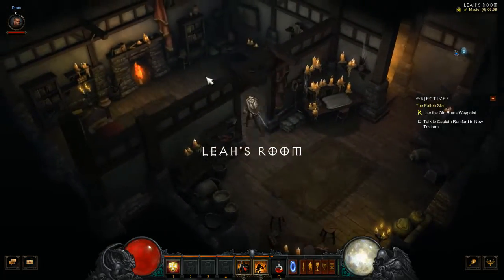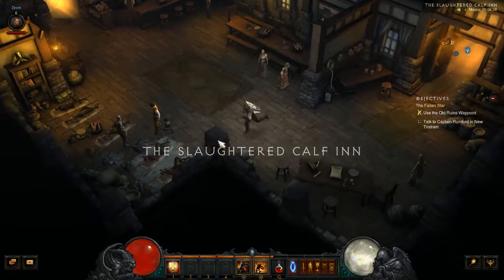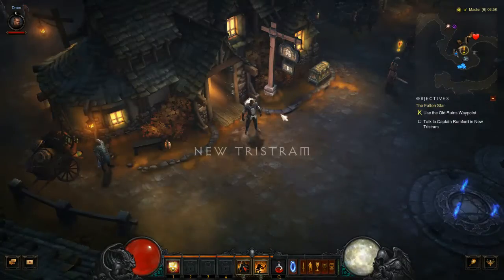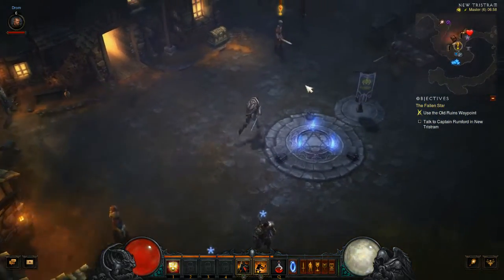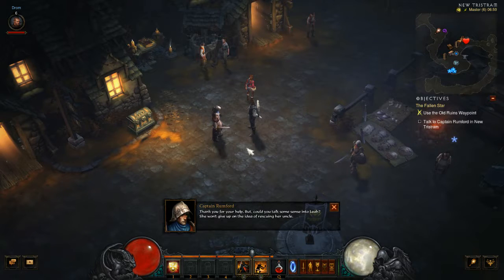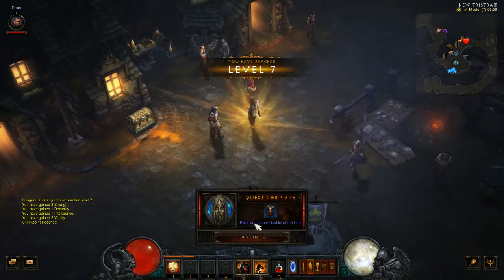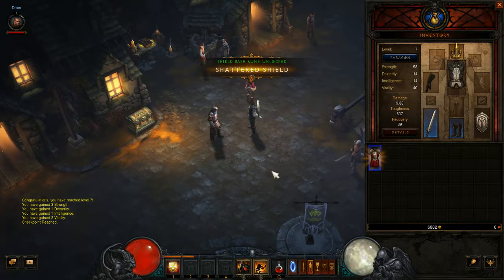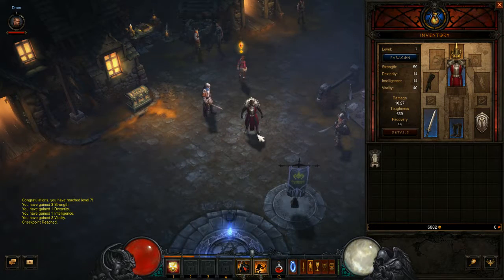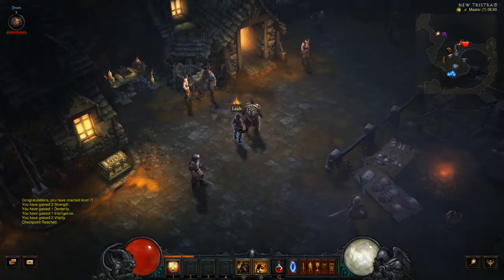Leah's room — anything new? You just raid her room, not for any loot around, or, you know, panty raids, but for her books. None of interest. It's surprising no one's noticed Leoric's Crown — but it would be funny to comment on that. 'Thank you for your help, but could you talk some sense into Leah? She won't give up on the idea of rescuing her uncle.' 'She's brave. With help, she may yet save Cain.' When I first played through this game, you didn't actually used to get gear for quests, from what I remember. You only got gear by killing enemies and what not. But this — oh, it looks awesome. Gear looks well on this character.